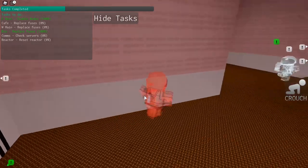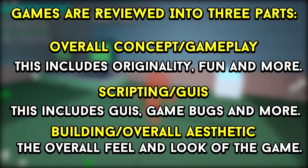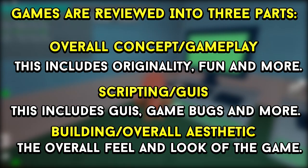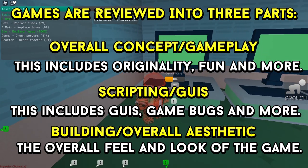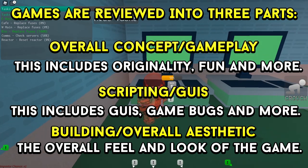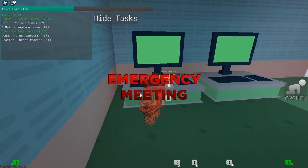Let's get into the organization of this video. Normally, we review games in a 3-step process: gameplay slash overall concept, building, and scripting. We then add these up to get our average, which is then used to find out our total score. Let's get started with the gameplay of Impostor.